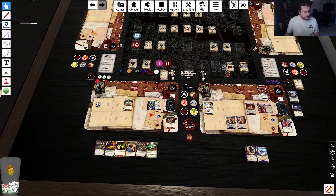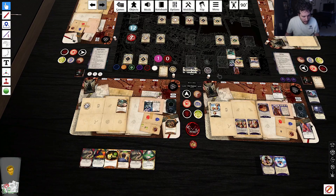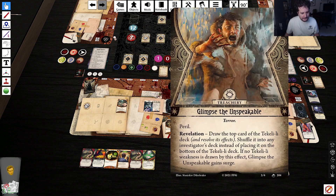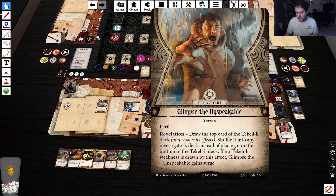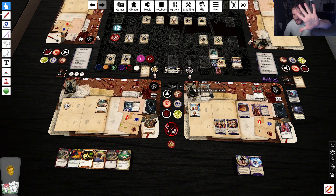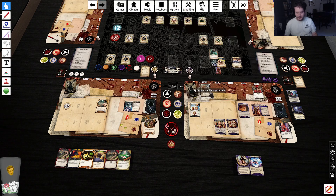Two of six, three of six rather — Obscuring Fog. Draw the top card of the tekeli-li deck and resolve its effects, then shuffle it into any investigator's deck. How many frost tokens do you have in the bag? Five. Five of eight — it's a lot.